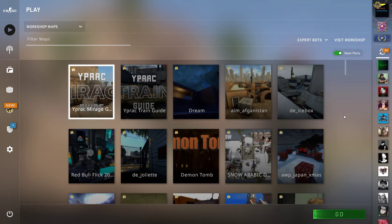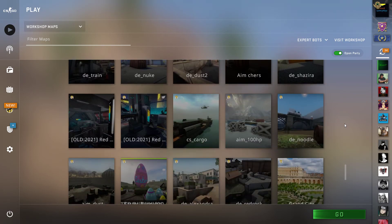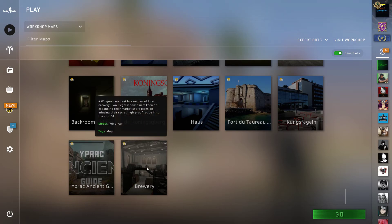Hey, what's up, welcome to a new video. Today I'm going to play another workshop map. This map is called the Brewery — it's a wingman map set in a renewed local brewery. The lore says two illegal moonshiners, looking to expand their market share, plan on infusing their secret recipe into the mix — namely the C4.